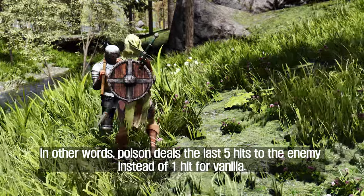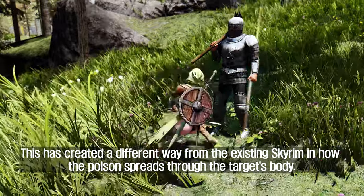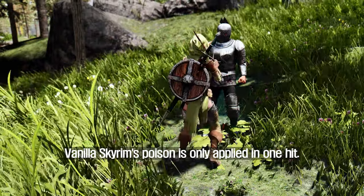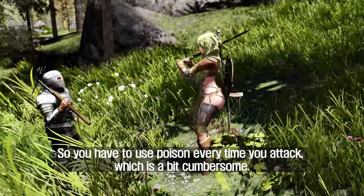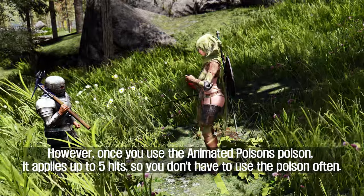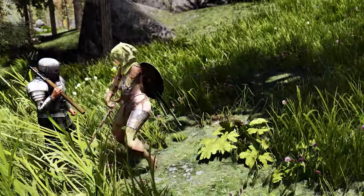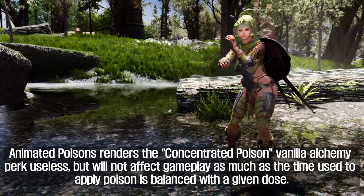This creates a different mechanic from the existing system in how the poison spreads through the target's body. In vanilla, poison is only applied in one hit, so you have to use poison every time you attack, which is a bit cumbersome. However, with Animated Poisons, it applies up to five hits, so you don't have to use poison as often.